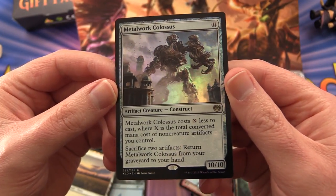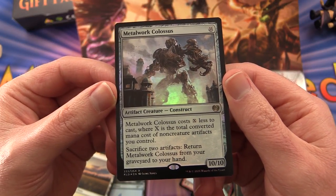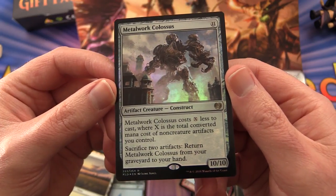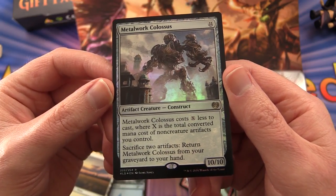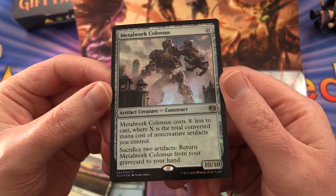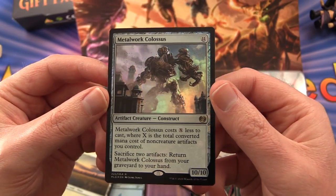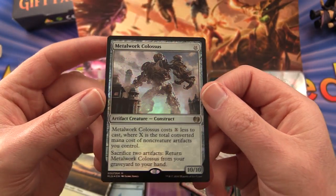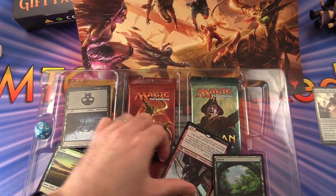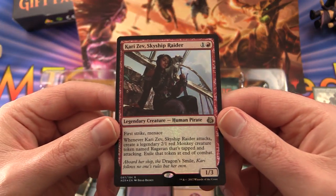Metalwork Colossus costs X less to cast, where X is the total converted mana cost of non-creature artifacts you control. If you sacrifice two artifacts, return Metalwork Colossus from your graveyard to your hand. It's a 10/10 that costs 11 mana, so fairly expensive to play, but useful in a long-running game.